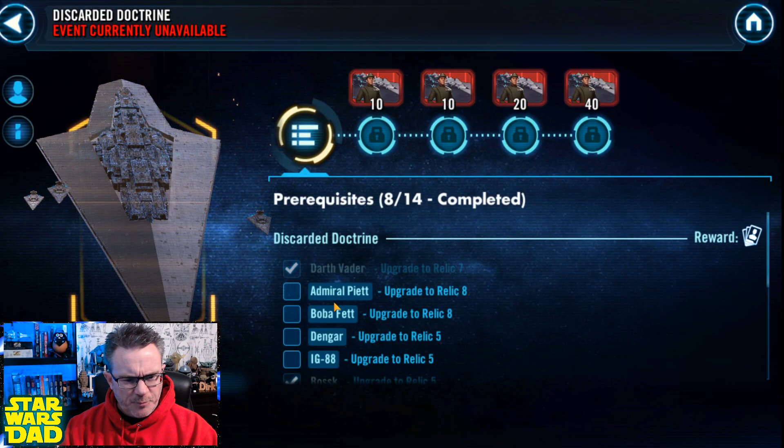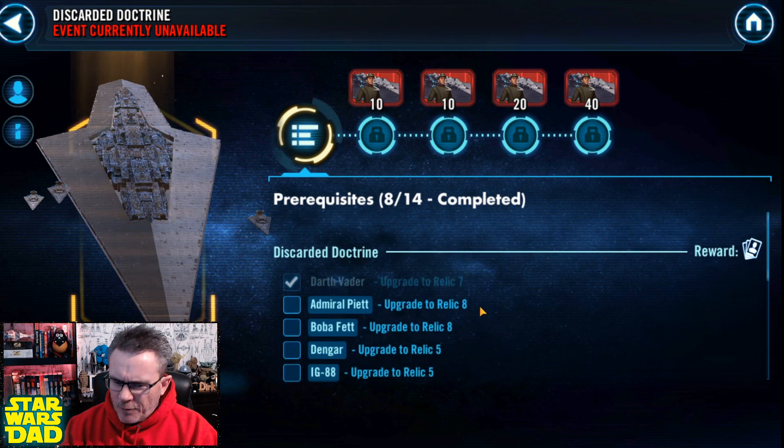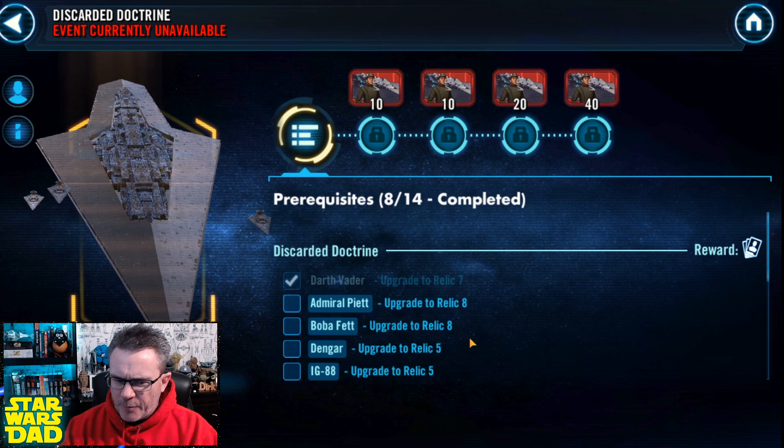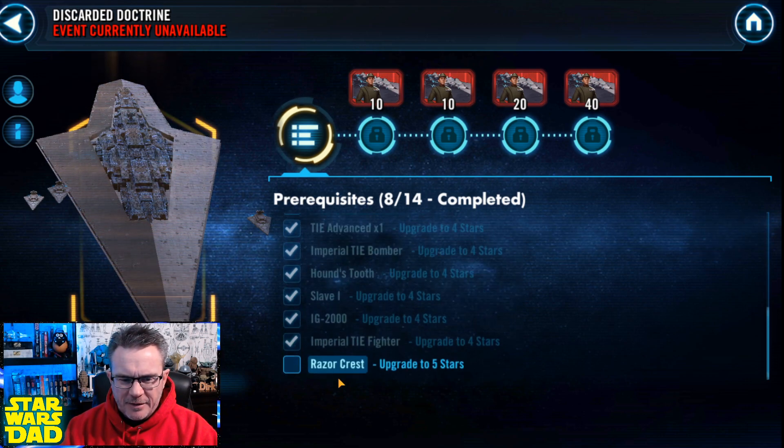I've got to go to the Journey Guide. So: Piet, Boba Fett, Dengar, IG-88, and TIE Fighter Pilot. I don't have that much work to do, really. I mean, Boba Fett — I've got a couple of Relic levels. Piet I've got to get up. Dengar, IG-88, Imperial TIE Fighter Pilot, and Razorcrest.